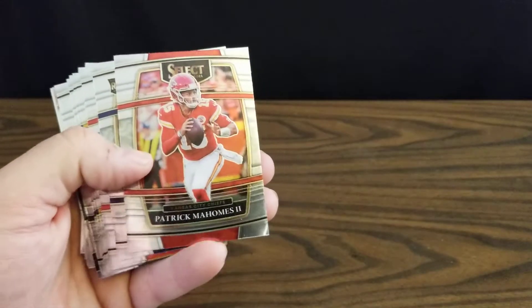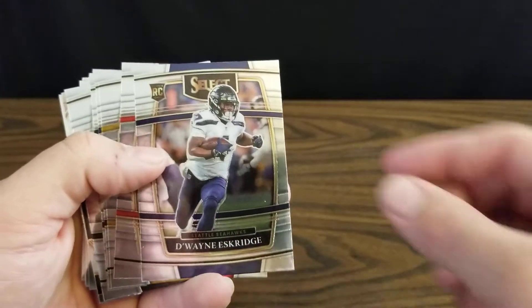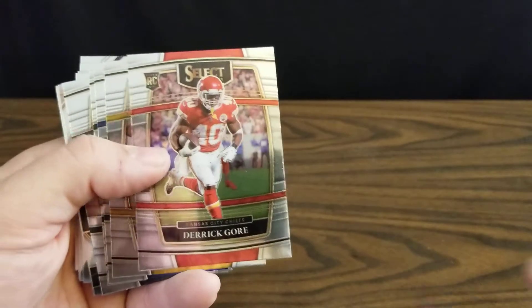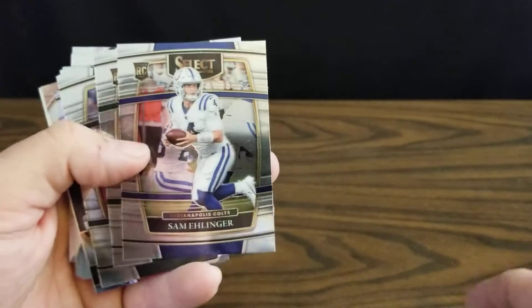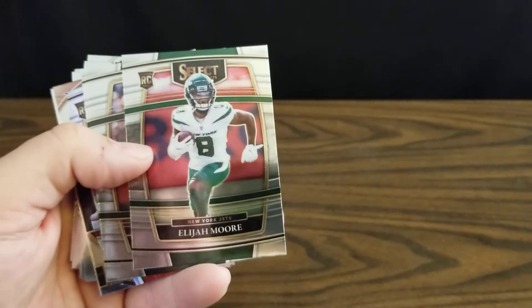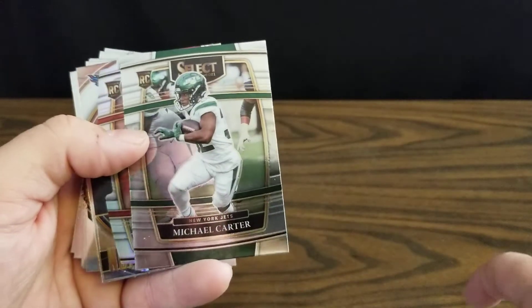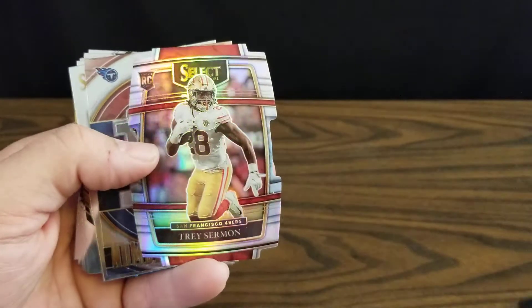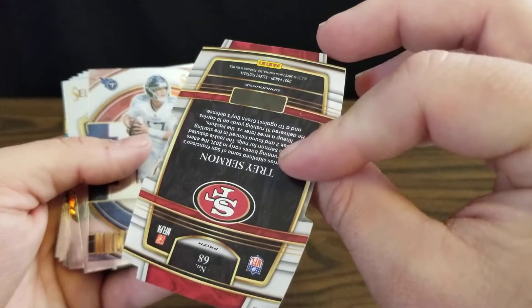Hoping for some nice parallels — we start out with Patrick Mahomes. Got a rookie card of Dwayne Eskridge, Derrick Gore rookie, Troy Polamalu, Sam Ellinger rookie, Elijah Moore rookie, Davante Adams, and Michael Carter rookie card.